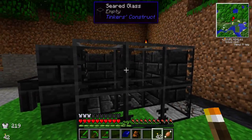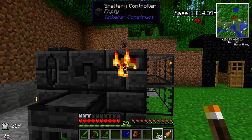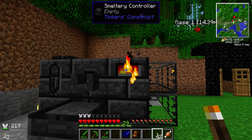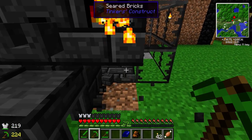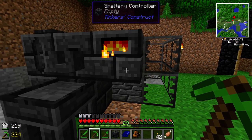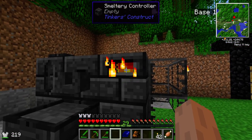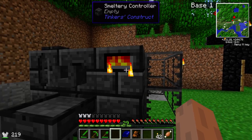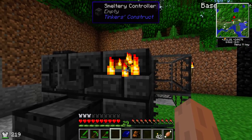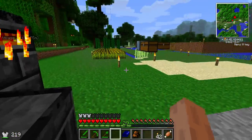How do we know if we've done this correctly? Well, if we have the smeltery controller correctly placed, we'll get flames appearing in it. Just to show you that again — if we take out one of the bricks, it stops. But when you place the last part, then suddenly your smeltery controller, if you right click on it, you'll see the contents of your smeltery. More importantly, you know you've got it correctly done because you'll see flames coming out of it. Right, so that's our controller.